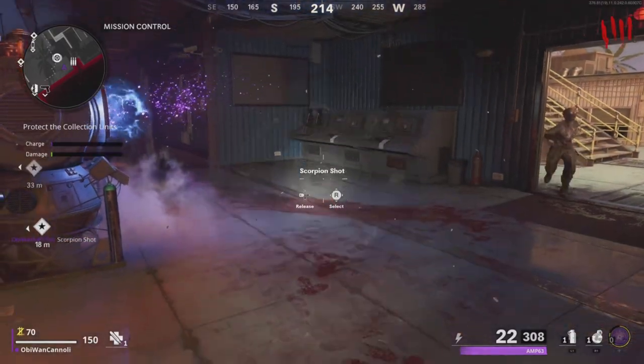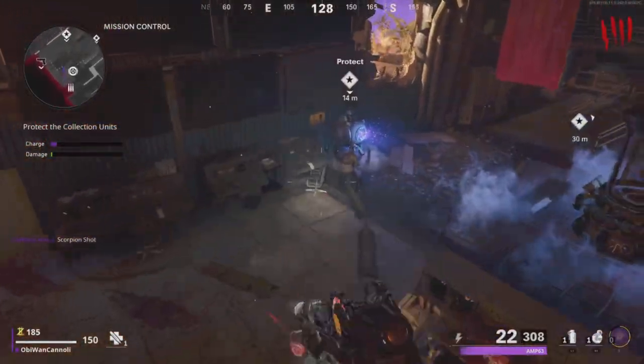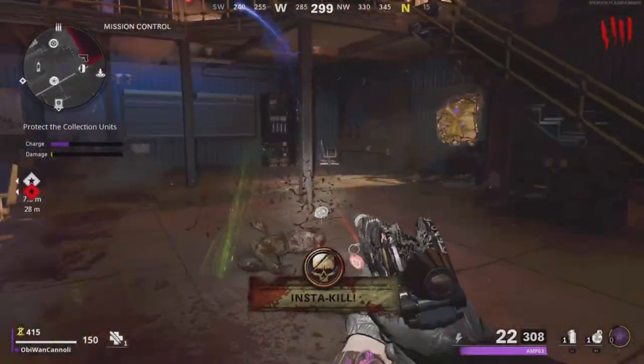Basically, the zombies are going to come in — you're just going to melee them to maximize your points — and then once the charge is at full, there'll be a little explosion. After that, we're going to pick up a shovel on the outside, and then make our way to the next reactor.